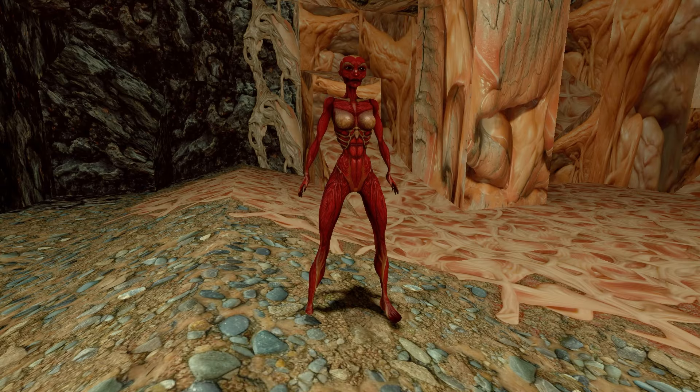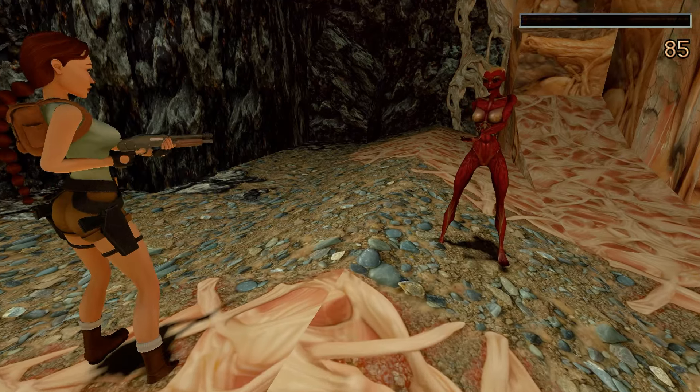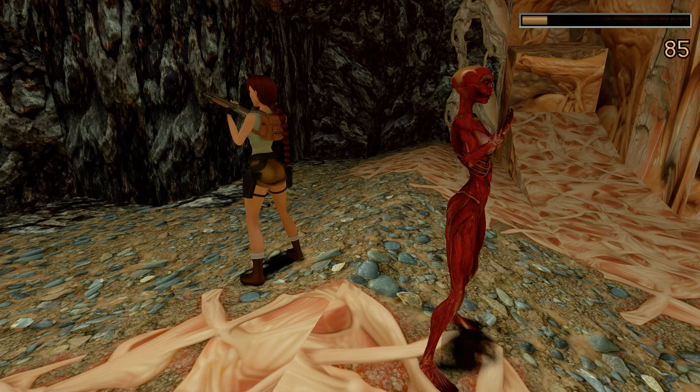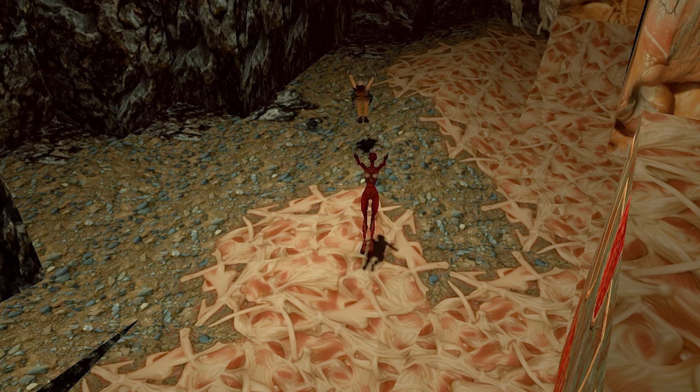The doppelganger is not selectable as an outfit as such, but what is the doppelganger's role within Tomb Raider? It's to copy Lara's every move. So when you run, jump, roll or shoot, the doppelganger will copy.